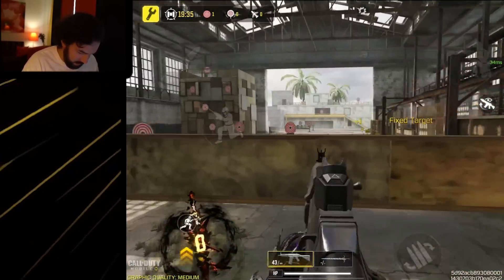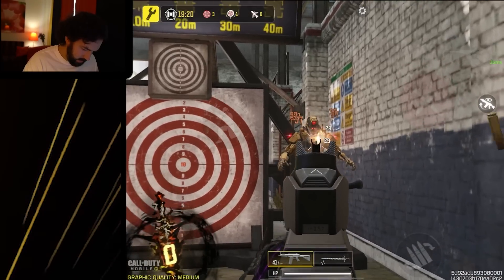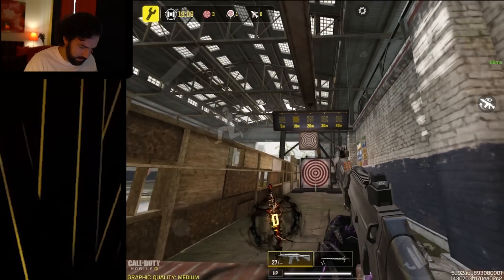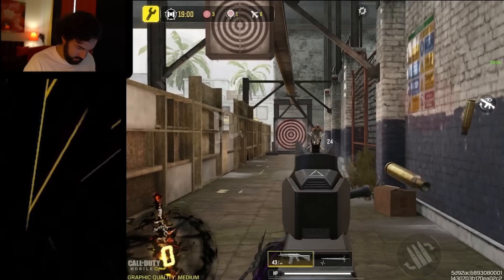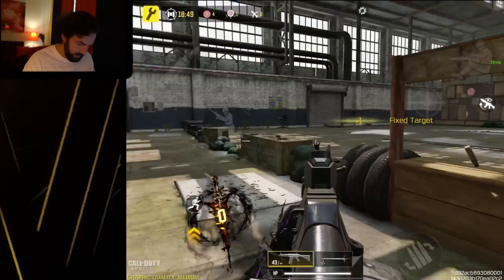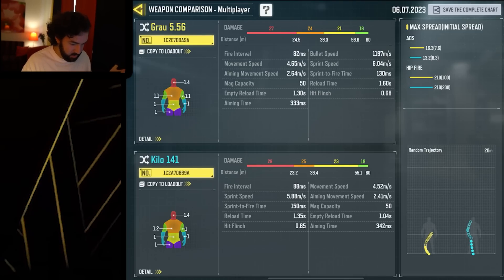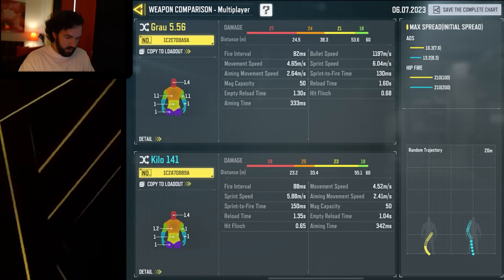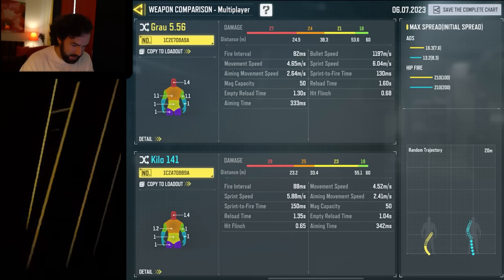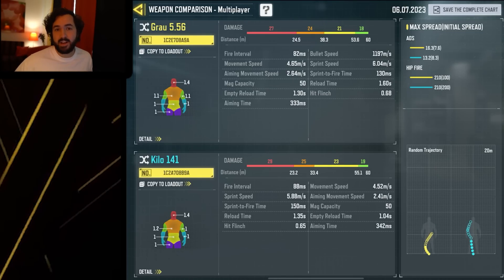Honestly, the movement speed and ADS speed are not nearly as bad as I expected — the movement speed feels phenomenal and naturally the recoil is non-existent. In the close range it is possible to three-tap with this thing, but it's going to be incredibly inconsistent. Out to 20 meters you can maintain that, and even out to 30 meters four-tapping is possible, though not as consistent. The Grau is absolutely going to be able to keep up with options like the Kilo — comparing the two with a very similar build, there are a lot of upsides for the Grau: better rate of fire, slightly worse BSA but much easier recoil control, better ADS speed, basically the same hit flinch and mag capacity, better strafe speed, movement speed, and sprint speed. I don't know why you wouldn't use the Grau. Let me know your thoughts, drop a like, I'll see you in the next one.